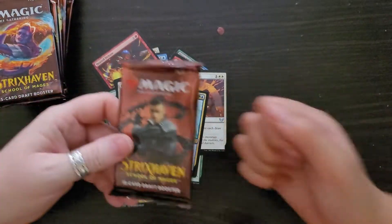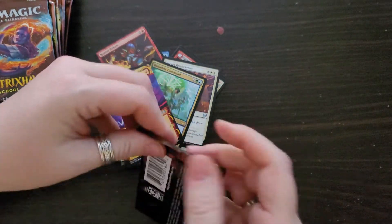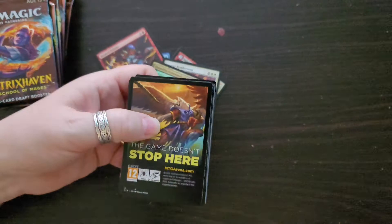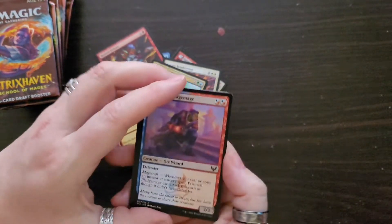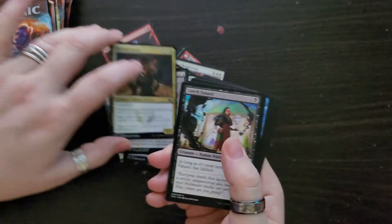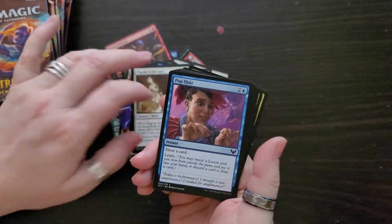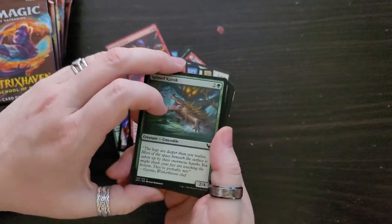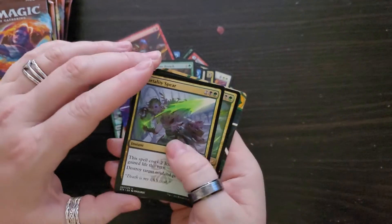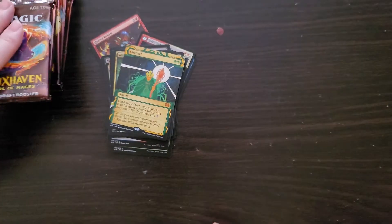I'm going to open up this pack. These ones have all different pictures on them. No tear strip on these ones. And we get an old border card — Channel. Channel your way through sorcery.